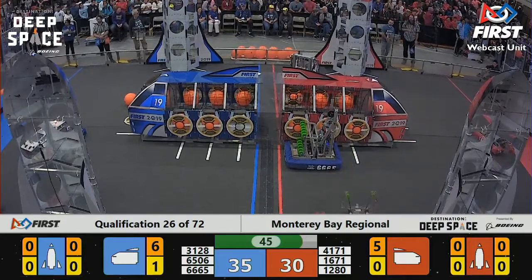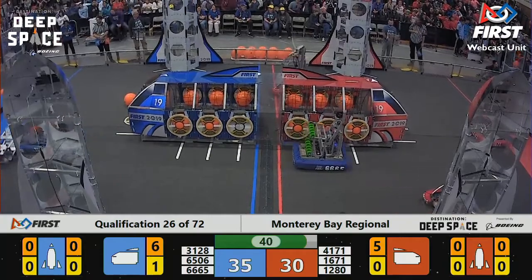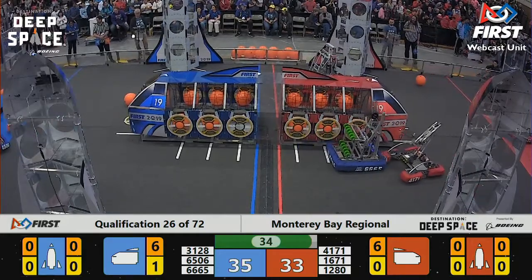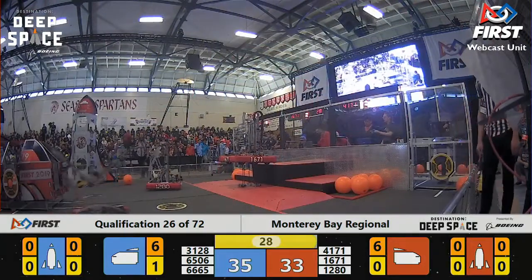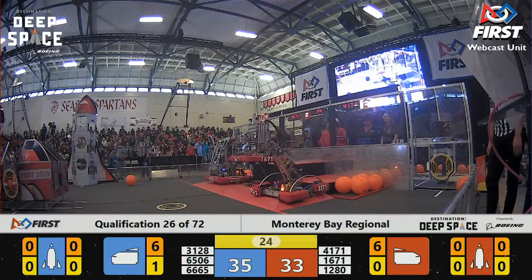It may come down to the end game. Both alliances have robots that can climb to that third level — we're going to find out if they're able to do so. With 38 seconds left, 1671 gets into position to climb. It's always entertaining to watch and see if they're going to make it. Up they go. 3128 on the blue side doing the same thing — they go up on level two first, then spin 90 degrees and get up on level three.